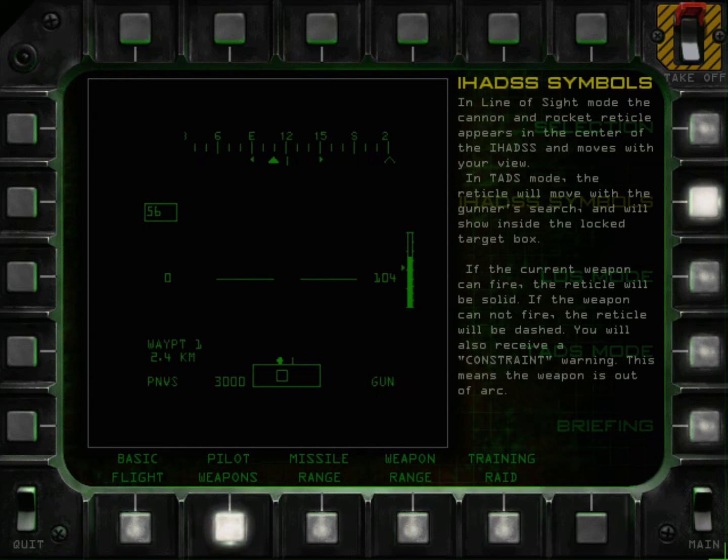The IHADS provides all the information you need to engage targets. The current selected weapon is shown at the lower right. The laser range to the current locked target is shown on the lower left. The small triangle below the heading scale shows the direction the gunner is looking, and turns red when a target is locked. Steer towards this marker to bring the target in view and into the weapon arc. The locked target will have a red box over it.